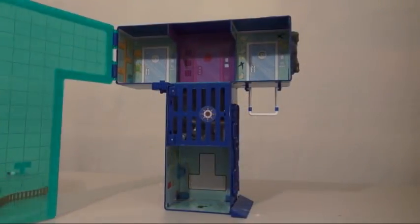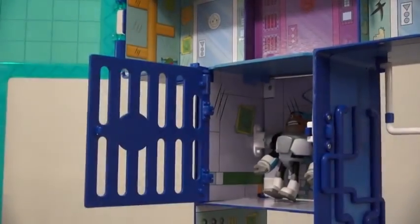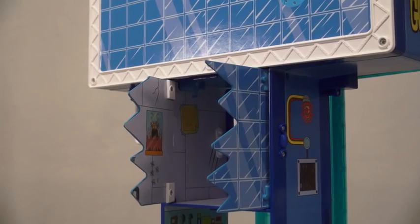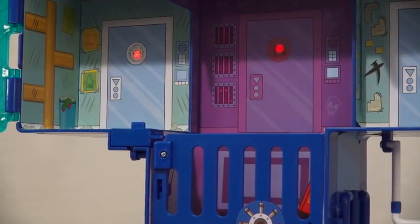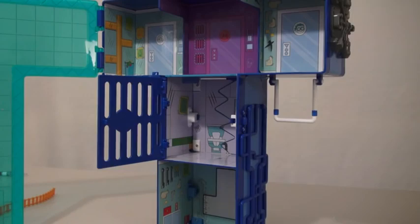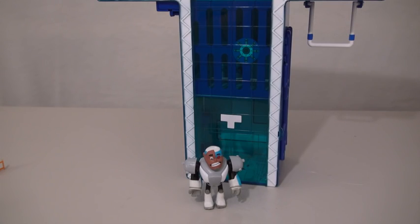This place has all kinds of movable parts. This opens up, that opens up, the back opens up. Whoa! There's even a trap door that makes sounds. Uh-oh, somebody called the police. And there are five different areas where you can place your Teen Titan friends.